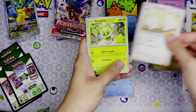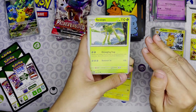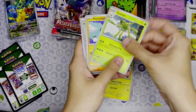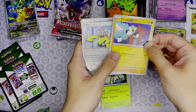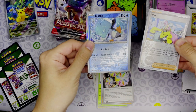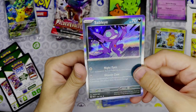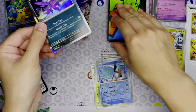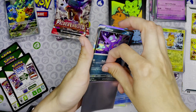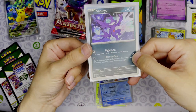We got Magnemite, Nacli, Nymble, Shroodle, Raichu, Palmo, Abomasnow reverse holo, and a Rellor - wait, Rellor evolves from... okay, we got a Rabsca. So this evolves from Rellor. Both are rare cards so we'll put them in sleeves. Now I have both regular holo and reverse holo of Abomasnow - I love how Abomasnow is a Grass type, I think that's just really funny. He has shown up as like a Water type before in other sets.